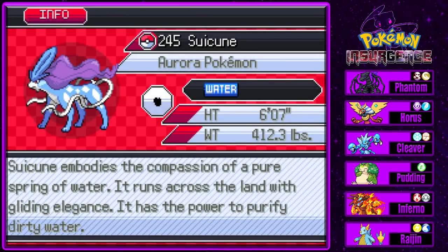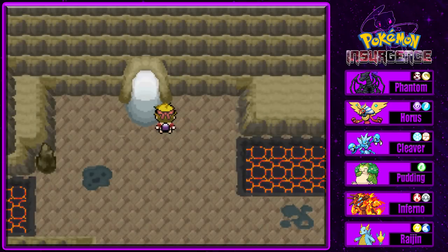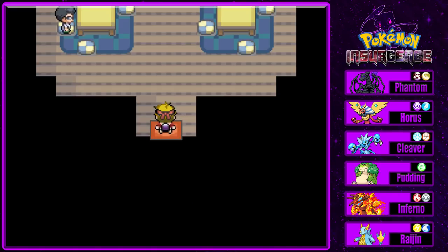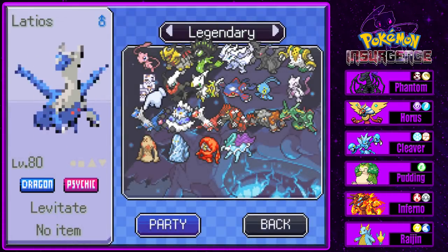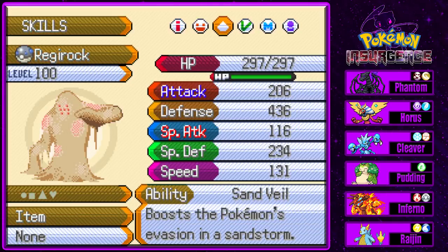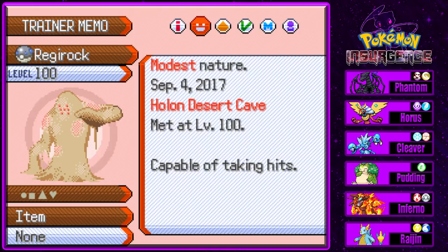Suicune - the Aurora Pokemon, six foot seven inches, 412.3 pounds. It embodies the compassion of a pure spring of water, runs across the land with gliding elegance, and has the power to purify dirty water. I'm pretty sure that's not a normal encounter in this area - it has to be a roaming Pokemon. There's probably only one of them. So we got four legendaries today! Let's check them out - Regirock is level 100, Modest nature, decent IVs except Special Attack, which is fine since it's not a Special Attacker.